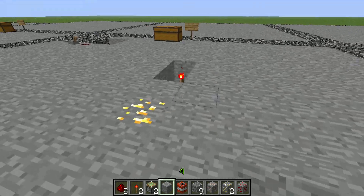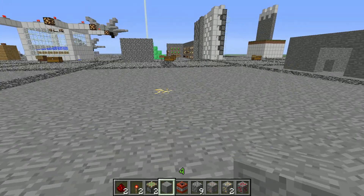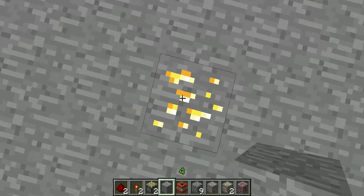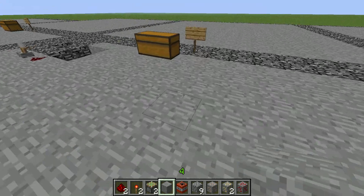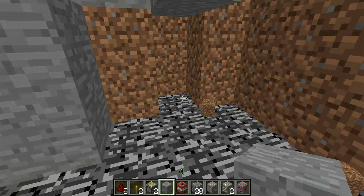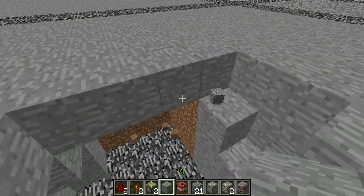And we're going to arm the mine. With the mine armed, when someone went to mine this gold block, it'll trigger the piston and the mine goes off. It works better when you use more TNT — I don't want to destroy everything in my world.